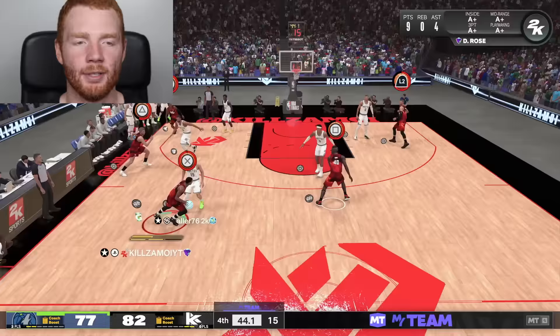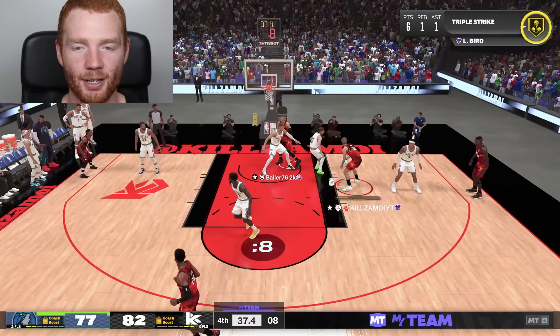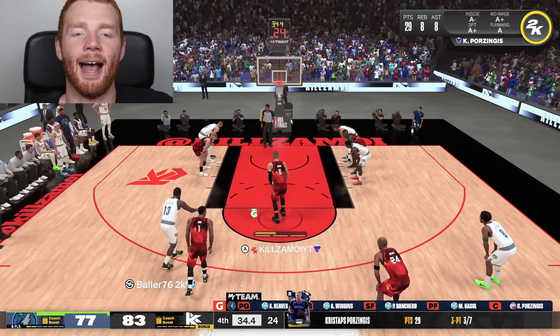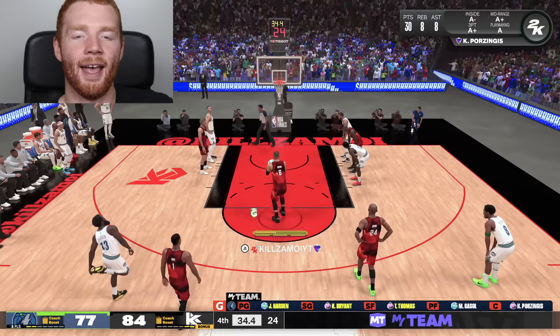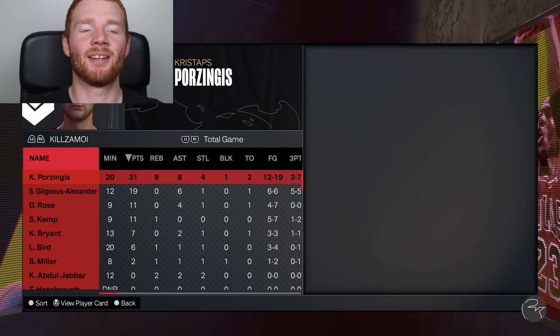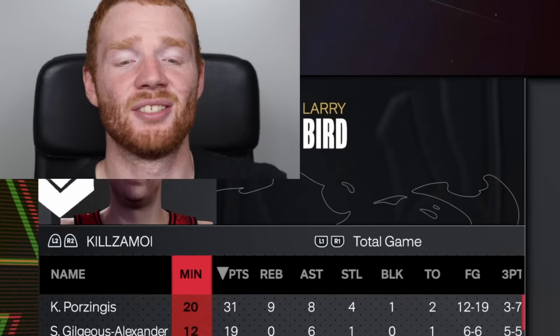We ended up winning by eight points, and man, that was a great game. Because Chris Stapps in 20 minutes had 31 points, nine rebounds, eight assists, four steals, one block, only two turnovers, and shot extremely well too. Then obviously Shea was insane, but all the other Dark Matters did contribute as well. So I really can't be mad about any one play.